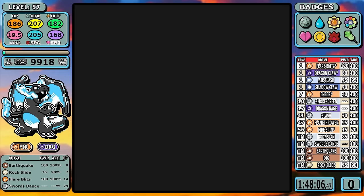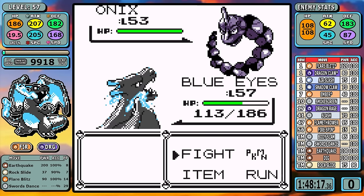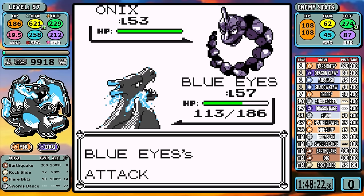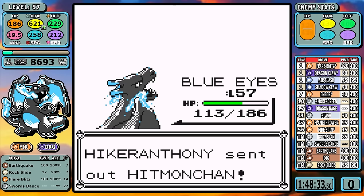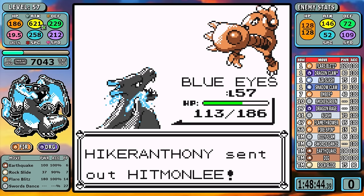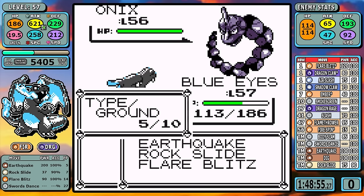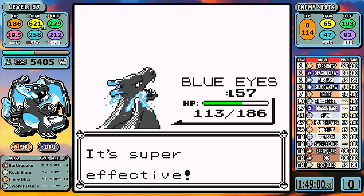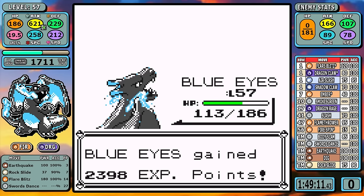Next up is Bruno, and I can get through this one really quickly. Two Swords Dance setups to get to plus four attack will put everything into a one-shot range. You needed plus one no matter what, and I just like to make sure Machamp is a one-shot too so I can hold down the button and get to the end of the fight quicker. It's Bruno — I'm using my vanilla Pokemon Red assembly here, so I don't have Hiker Anthony today, but hopefully you can forgive me for that.